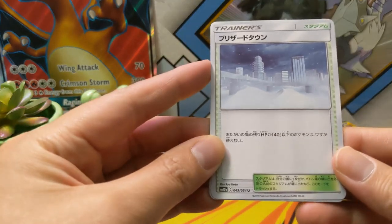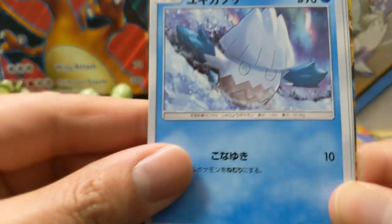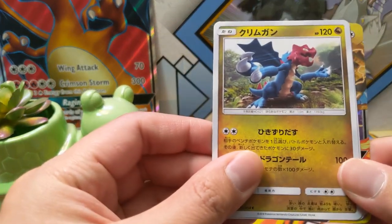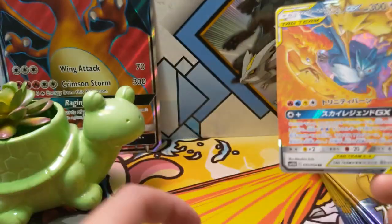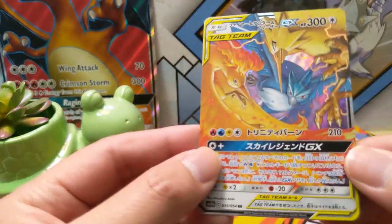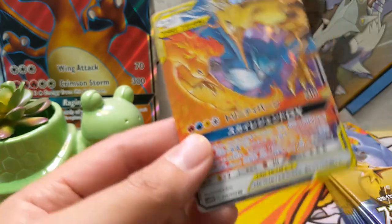I have to say our Japanese openings have not been great. Some kind of city in snow — it looks very happy. Hydreigon — oh boy, what is that? Boom — oh here we go! We got the legendary birds, guys! This is the regular GX I believe. Very happy with this pull.